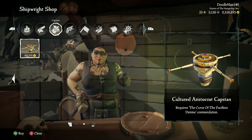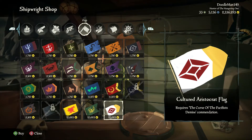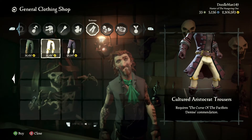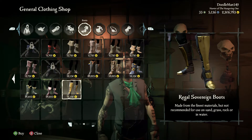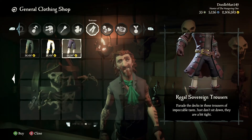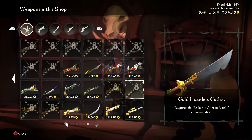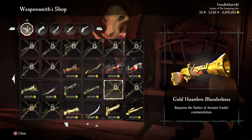Some outposts have received a bit of a change with the tides of this new season. All the shops on the outpost offer items from the Cultured Aristocrat and Regal Sovereign sets. In me humble opinion, the Aristocrat set looks a bit too clean and pristine for the roughness of the seas. Between the two, if ye be looking for something new, the Regal Sovereign set is the way to go. Vault Raider rewards from previous seasons will also be available, and Gold Hoarder weapons are available from the weapons shop as long as you meet the commendation requirements to acquire them.